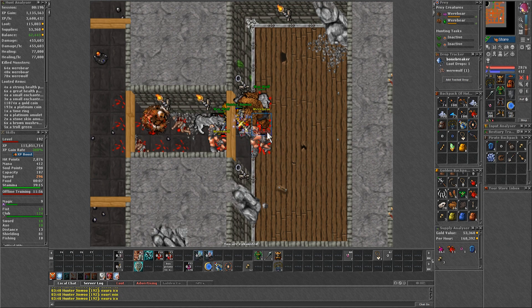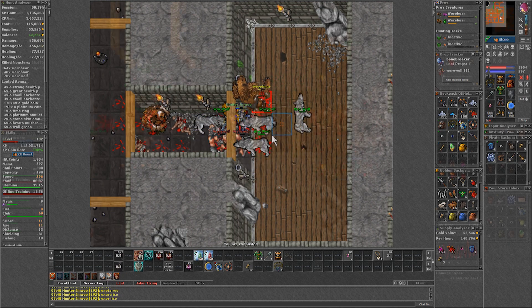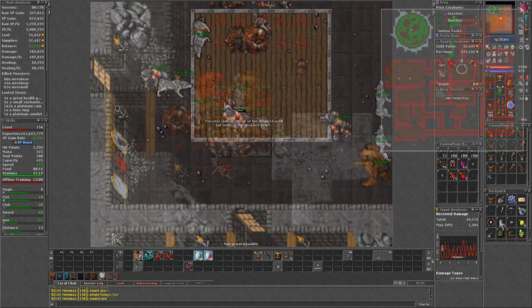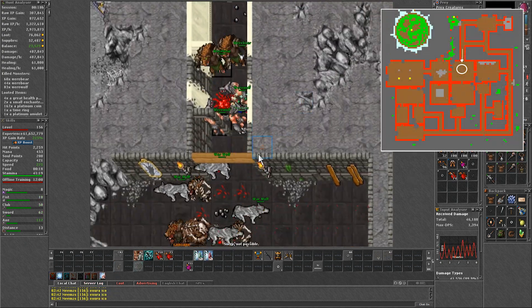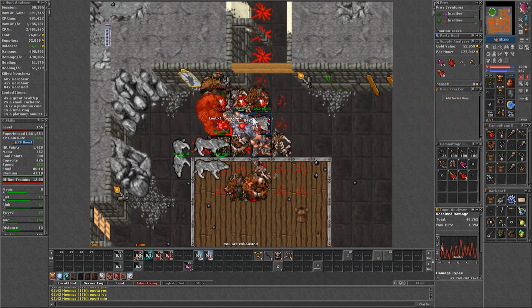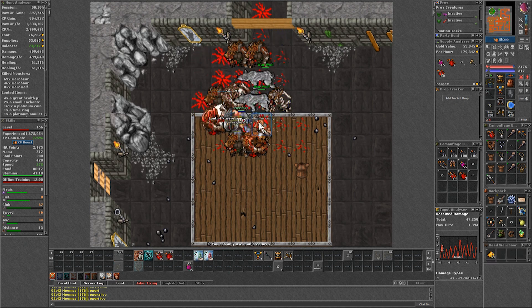The lap for this floor is a bit different and you need to lure monsters to make some pulls. For the first one, I bring 3 from the start to the east room. Then open the door and go lure the 2 wereboards by the north hall. Make sure to close the doors as you go, as that makes setting up the pulls easier. Otherwise they might just aggro to you early.